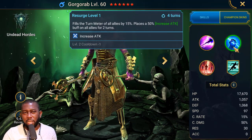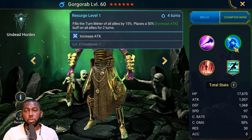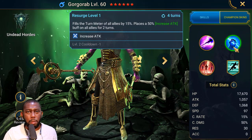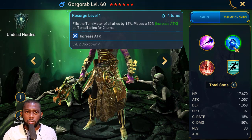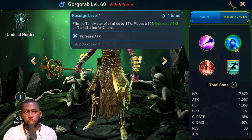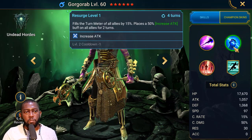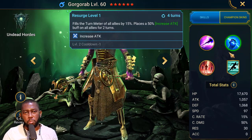This A2 is on a three-turn cooldown, which is good — not as bad as the A3's five-turn cooldown. It's useful even if you don't want the increased attack for defense-based champions. Remember: increased attack does not increase the damage of defense-based champions like Tyrell or Warlord. To help those champions deal more damage, you need increased defense instead. Increased attack only benefits attack-based champions.